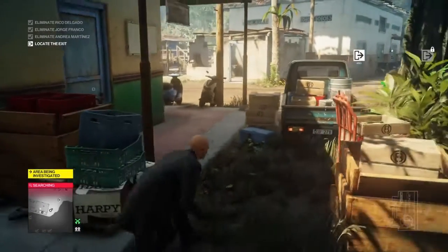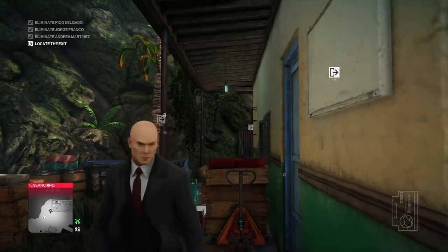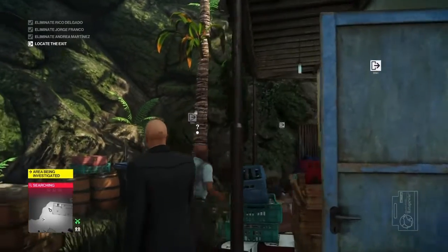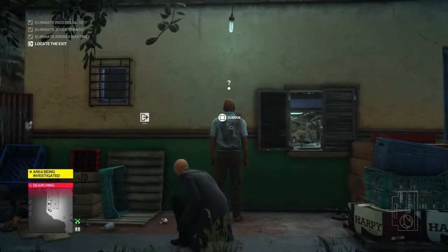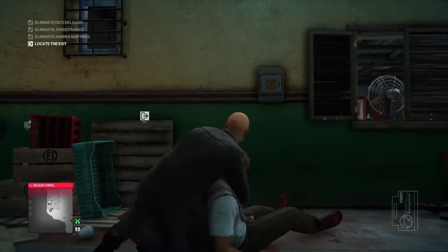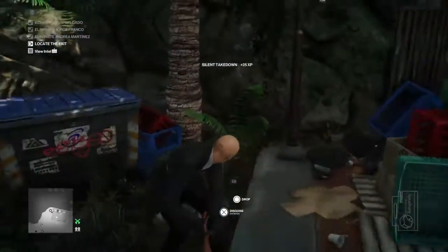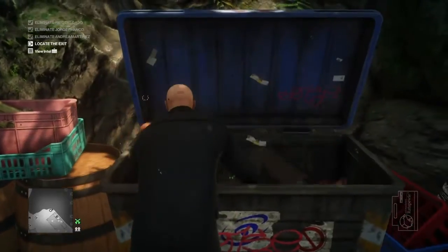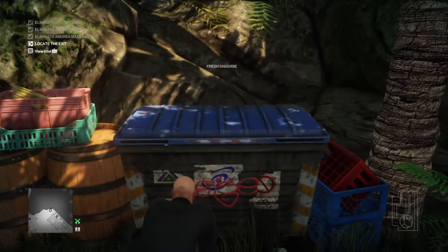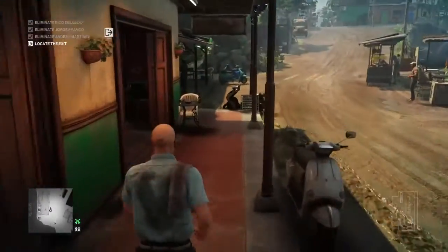I'm going to move a safe distance out of his way. When the barman comes out to investigate, we will knock him out. We will take the key he drops, and we will hide his body. Just for good measure, we're going to take his outfit as well. So once the barman is in position, just sneak up behind him, render him unconscious. Take the key — that's the important bit. Take his outfit — that's also quite important. Hide his body in the crate behind us.